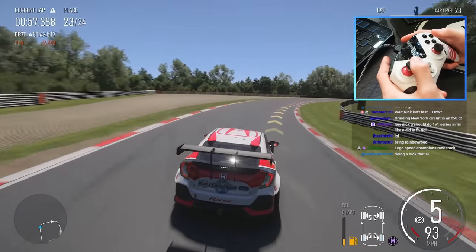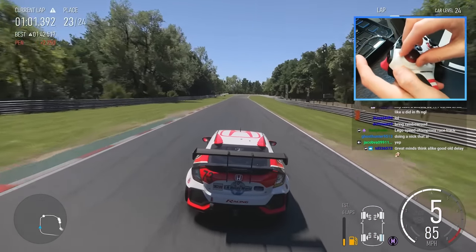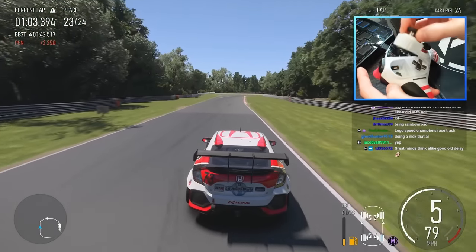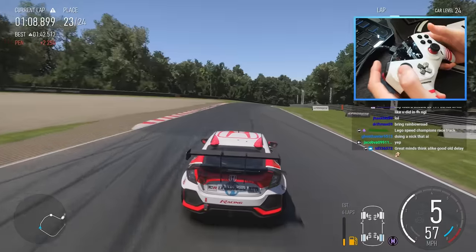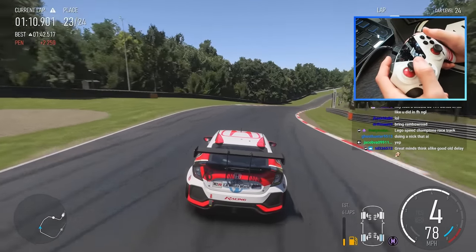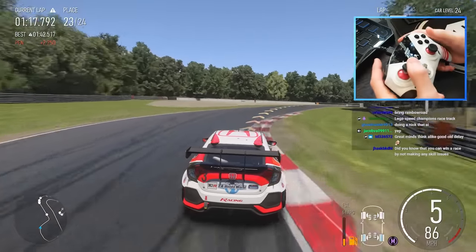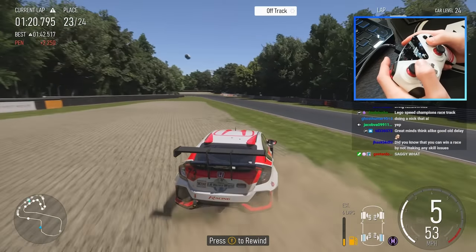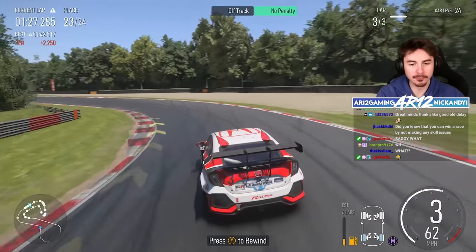I'm using the lovely Thrustmaster eSwap controller. This is the really cool controller where you can actually just swap the sticks on the fly — I wouldn't really recommend doing it unless you're on a big straight. Essentially, these controllers don't get stick drift. There's a link below if you want to try them out for yourself. They won't make you a better driver, though.